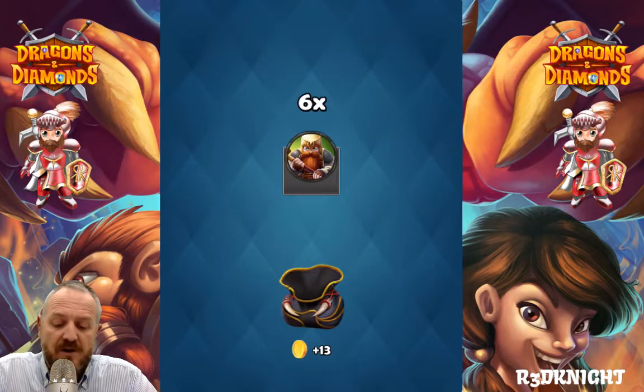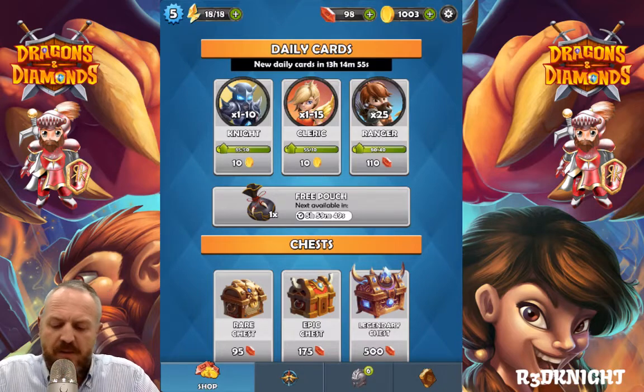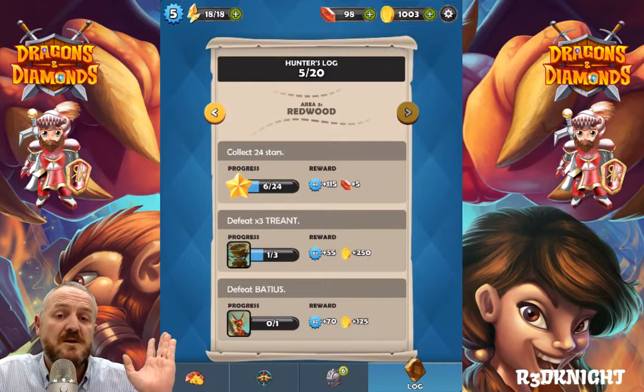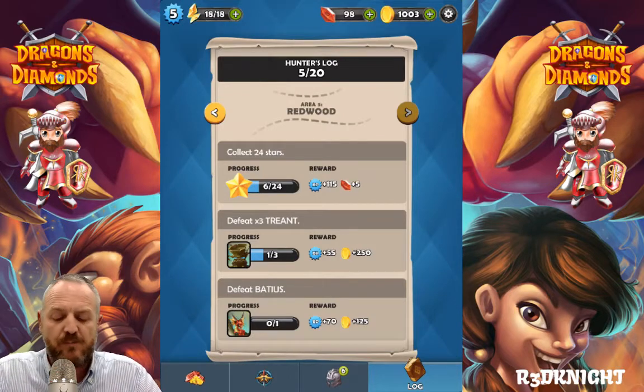Guardian — six of those, very nice indeed, and some coins as well. I'll take that. Coming back over to the hunter's log, you can see there are a lot of things that we still need to do, and we're gonna be focusing a little bit on that as we play today, but it's not so important right now.